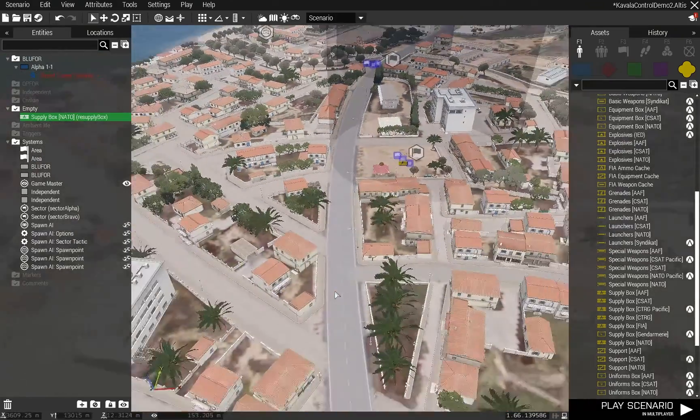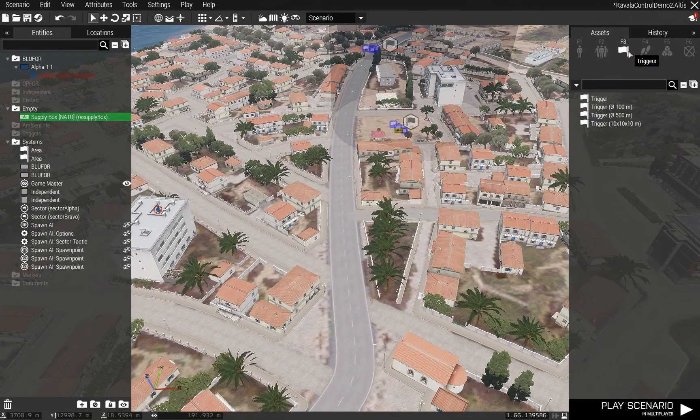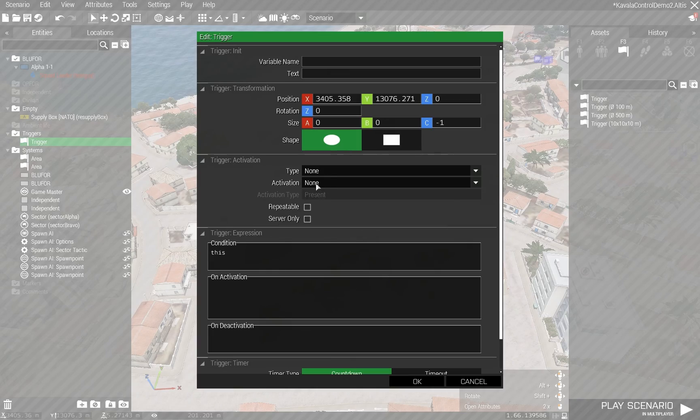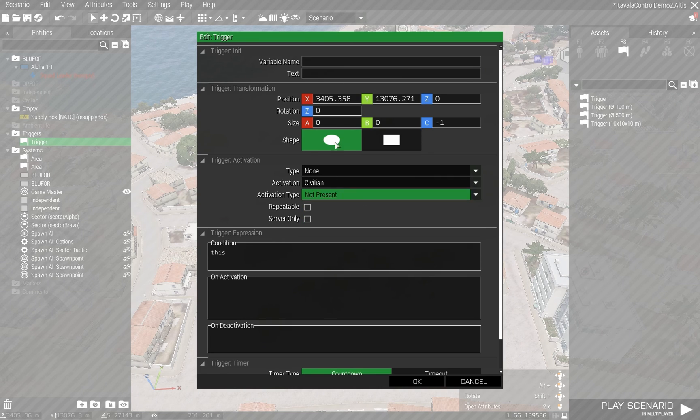Now, similar to some of my other missions, I'm just going to quickly create a trigger that will fire as soon as the mission starts and it will fire only on the server. It will be activated when most civilians are present in a 2-meter radius, and when that happens it's going to set a variable on the resupply box.